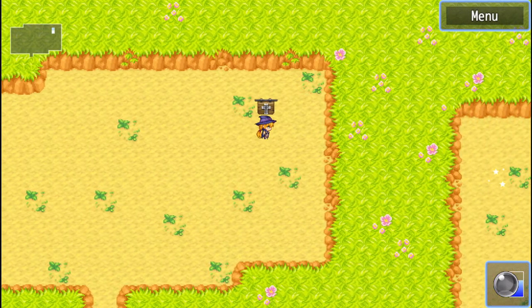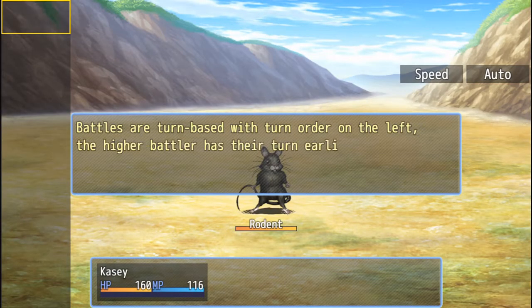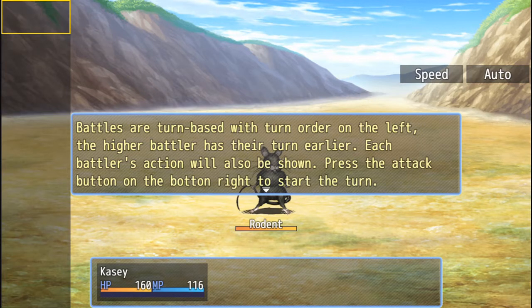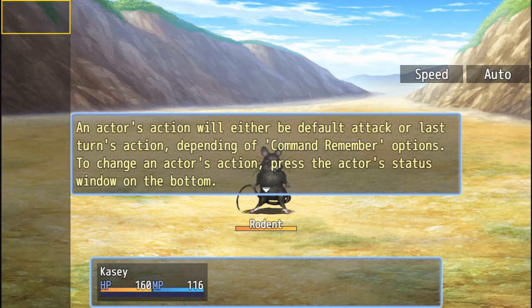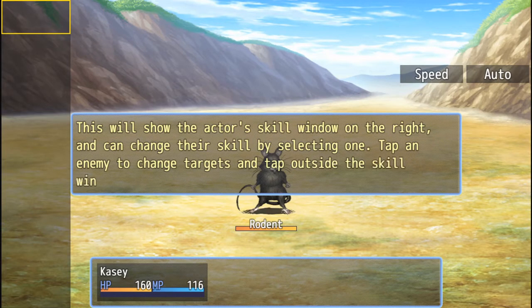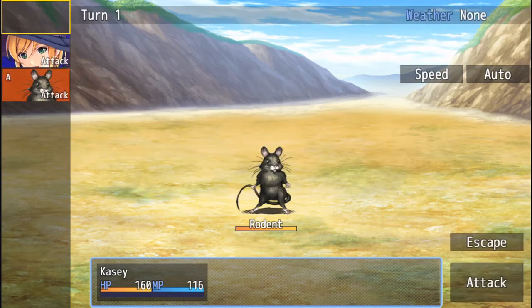Oh, so if I want to see what this is - all right, that means I'm going to get attacked. I get it, this is kind of cool. It's a different kind of thing, kind of innovative. Our turn-based with turn order on the left - the higher battler has their turn earlier. Each battler's action will also be shown. Press the attack button at the bottom right. The actor's action will either be default attack or last turn's action depending on the command. Remember, options change an actor's action. Press the actor's status window at the bottom - this will show the actor's skill window on the right. You can change their skills by selecting one, tap an enemy to change targets, tap out of the skill window to close it. The button will attempt to escape - if successful, the turn will commence and actors will lose their actions.